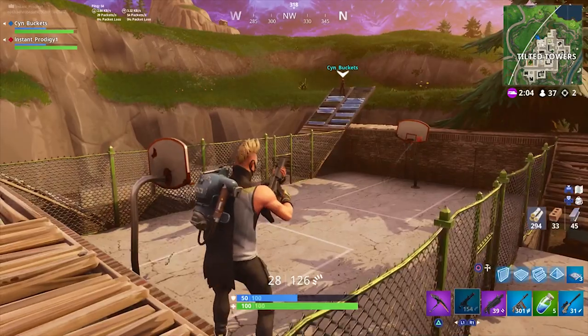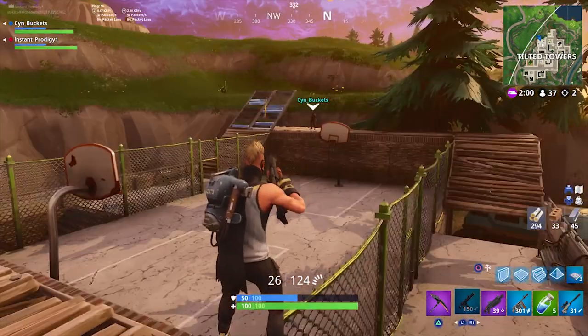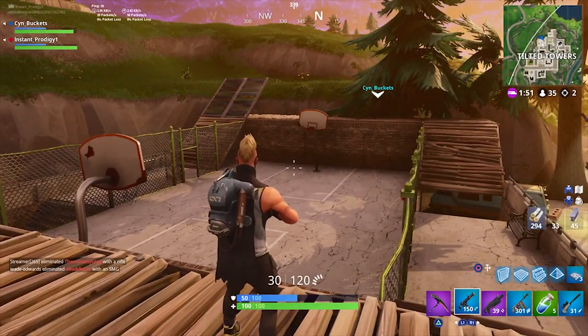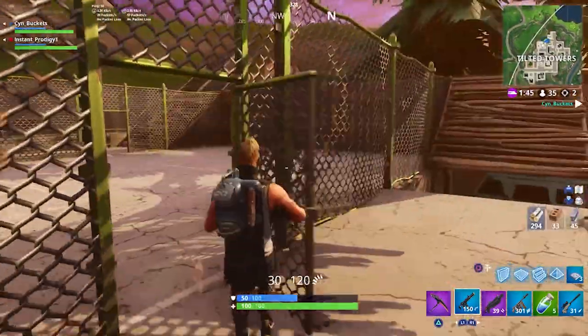Once again Fortnite is spicing up how we can do things within the game — obviously the golfing theme, and with the addition of the golf cart you can drive around and have your whole squad on it. If you didn't know there was a golf cart in the game or want to learn more about it, go ahead and watch my last video — I'll leave it in the end cards and in the description down below.